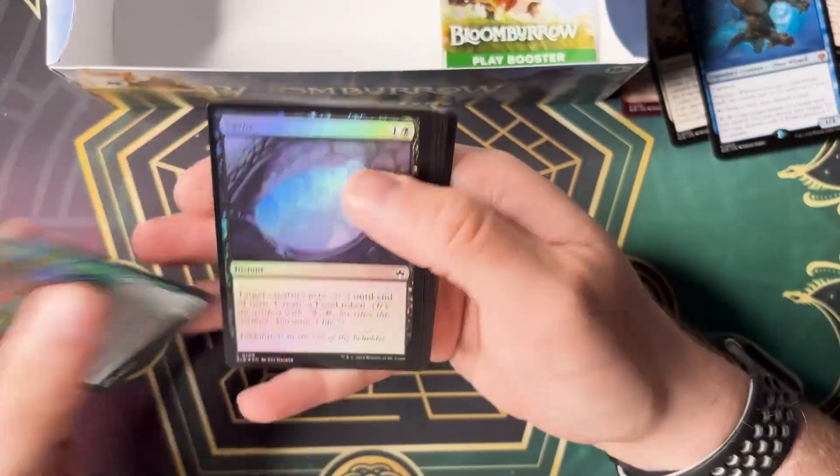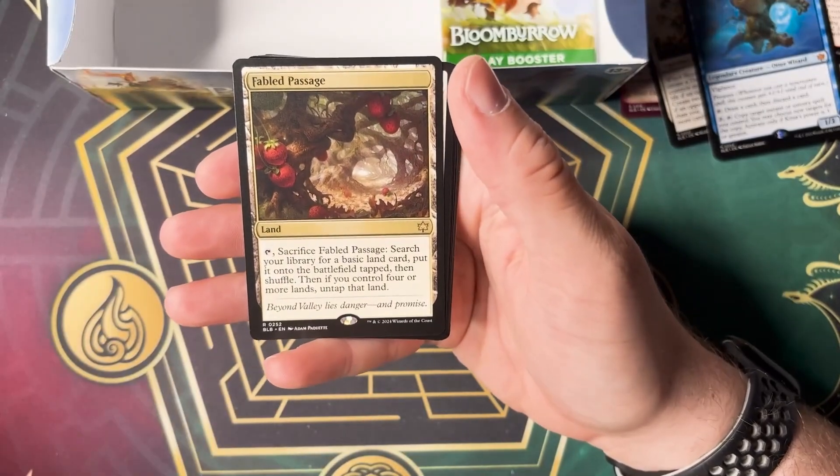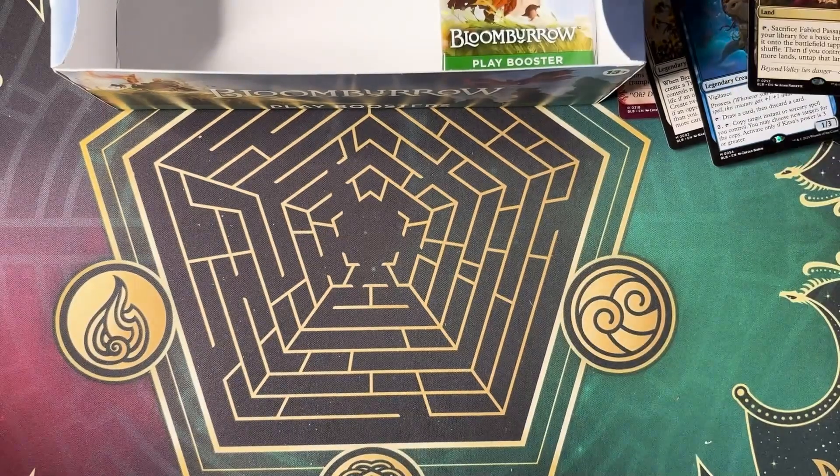Second to last. What do we find? Fabled Passage — and Paquetta — you do the best job with lands. I love it, Adam.